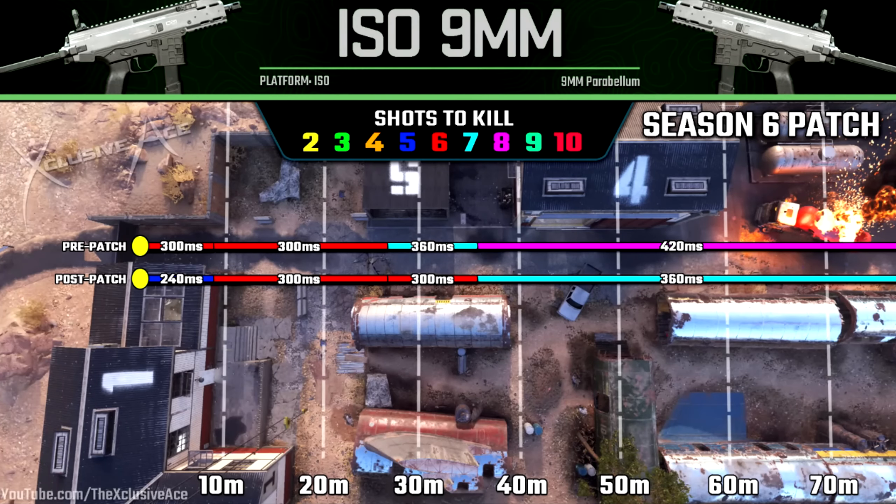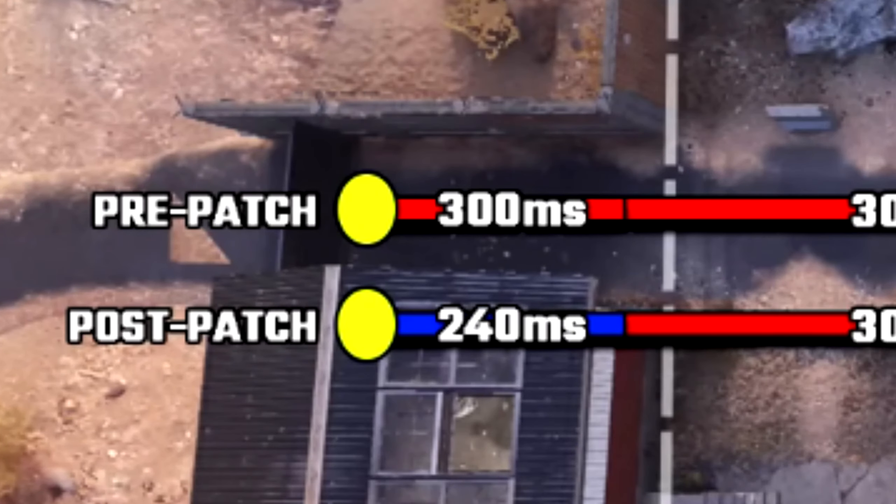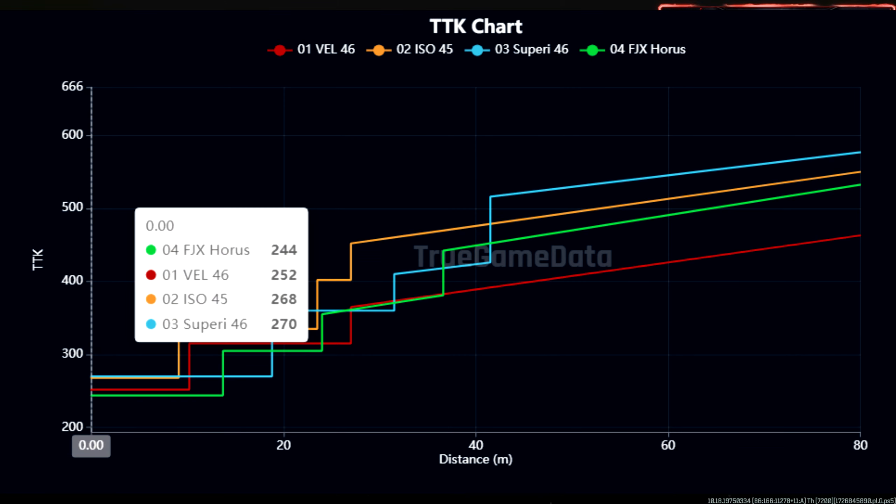Now with the Season 6 update, they massively buffed a lot of the MW2 guns, and I think one of the best MW2 guns to be buffed in the best way possible was this ISO 9 millimeter SMG. As you guys can see from the patch notes, just perusing through it really quickly, it got various damage and damage range boosts in pretty much every category.